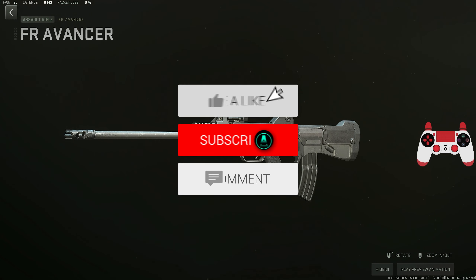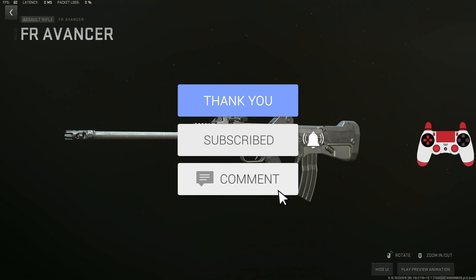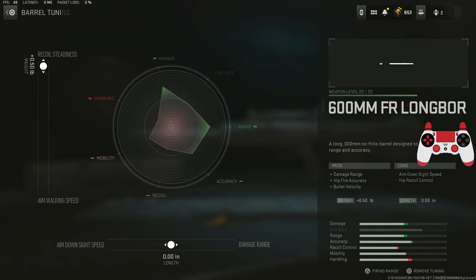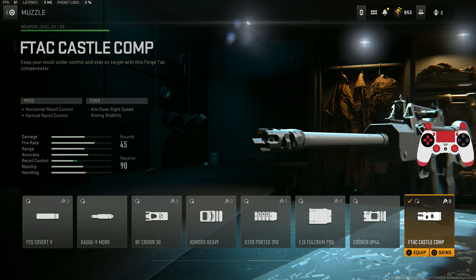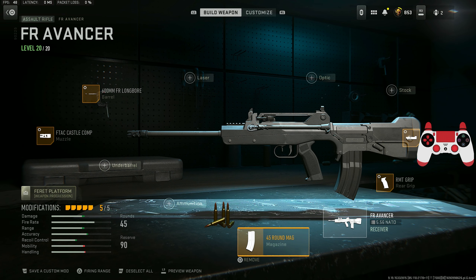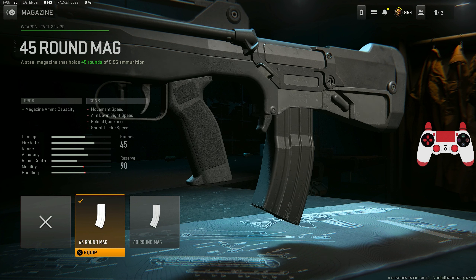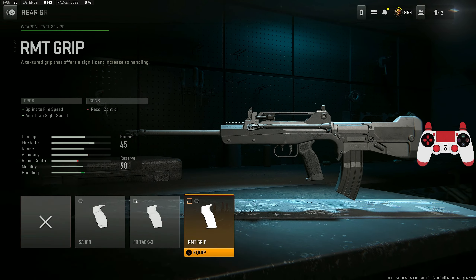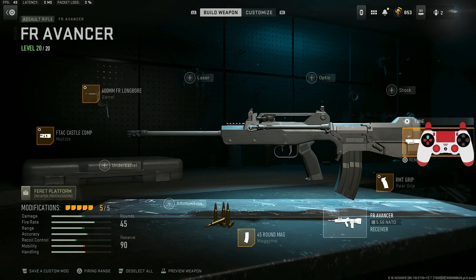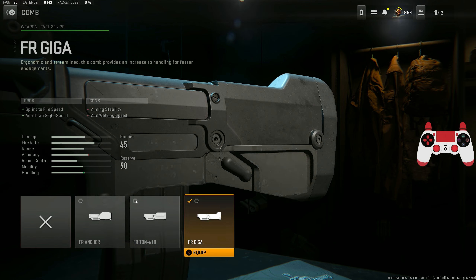If you want to be using the FR Avancer, don't forget to drop a like and subscribe. This gun is actually insane. Throw on the 600 FR Long barrel for damage range, hip-fire accuracy, and bullet velocity — tuned for recoil. Then the F-TAC Castle compensator for vertical and horizontal recoil control, tuned for recoil stabilization. It's on a 45-round mag, which you definitely need since it only has 25 bullets stock. The RMT grip gives sprint-to-fire speed and aim-down-sight speed, tuned accordingly. The FR Comb gives sprint-to-fire speed and ADS speed tuned for stabilization and aiming stability.